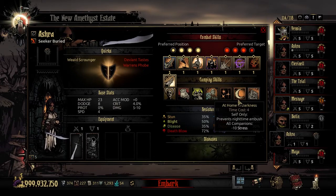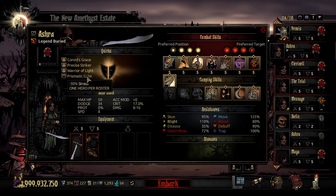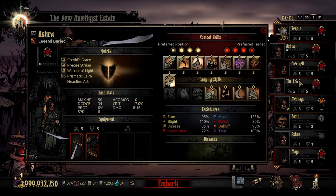For quirks, dodge quirks are very good on her, melee damage quirks are very good on her, and stress resistance quirks are excellent — especially ones that match your torch level, like a stress bonus in the darkness if you always run dark, or the light version if you run light. If you can get Prismatic Calm to last on her it's actually really good, and Warrior of Light is also good on her. If you have a Jester and Musical happens to land on her, that's a bonus — I would lock that because stress ramping is going to be her main bane.